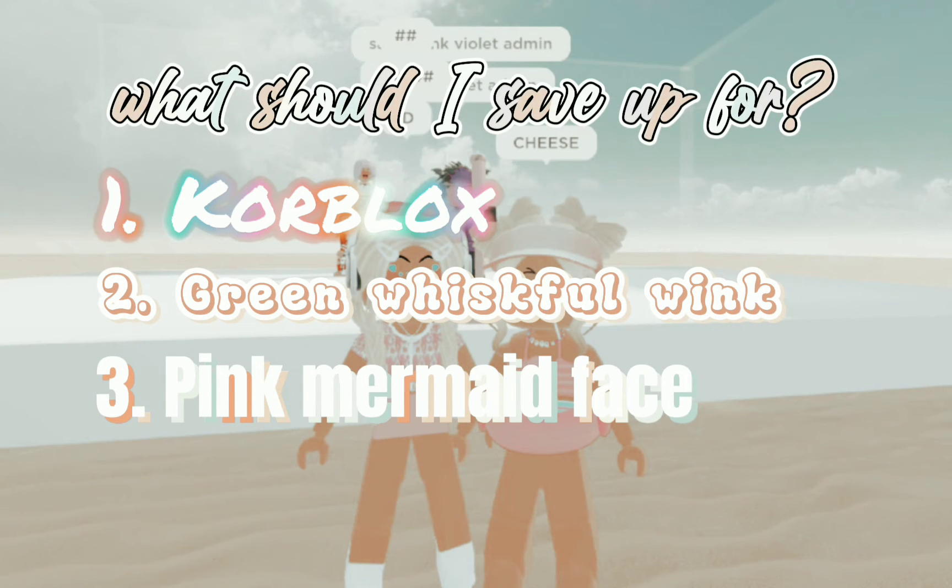Hi everyone, so I have an important question for all of you to answer in comments — what should I save up for? It's either these two faces: Pink Mermaid face or Green Whisper Wink, or should I save up for Core Blocks? I only need 10k and then I can get Core Blocks, so I don't know if I should get Core Blocks, Pink Mermaid face, or Green Whisper Wink. Tell me in the comments cause I really want to know what you guys would prefer.